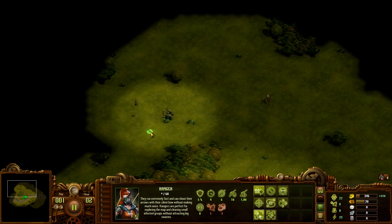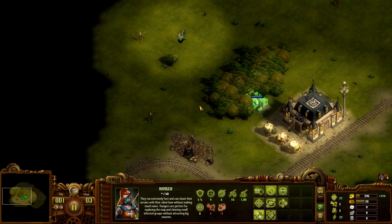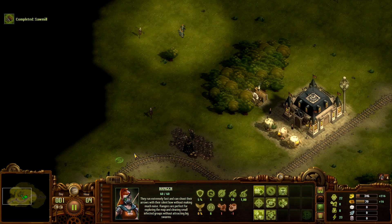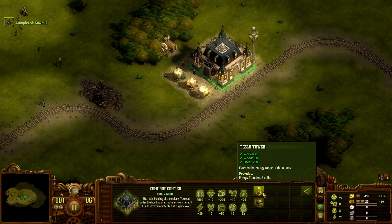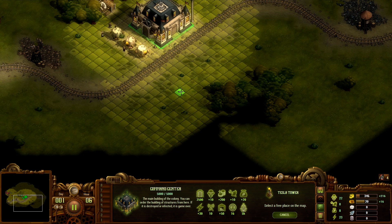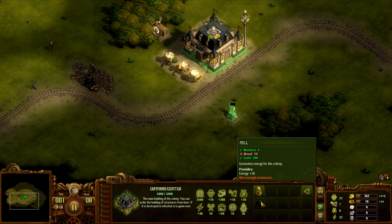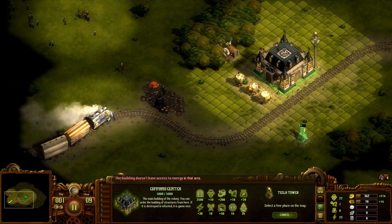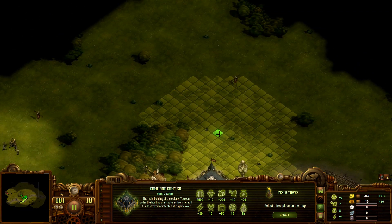We'll probably want walls up as soon as possible. First, need to finish that sawmill to begin with. Seems relatively clear as far as zombies are concerned — I'm sure there will be more though. So there it is. Now we're going to need some more space. Tesla towers. We'll probably want a second sawmill. Not a whole lot of forests around here, I have to say.